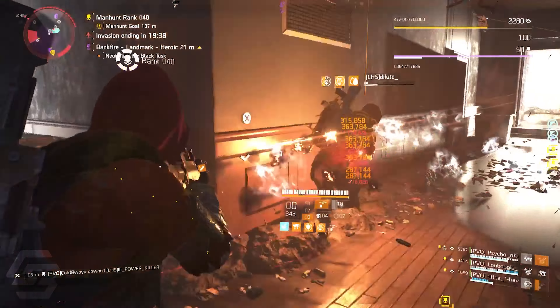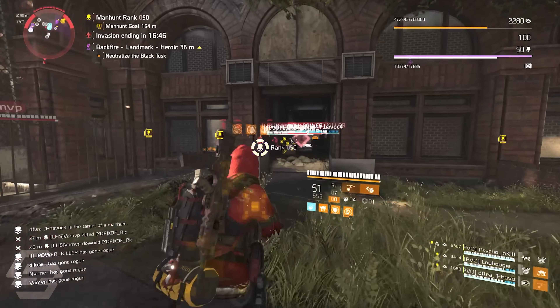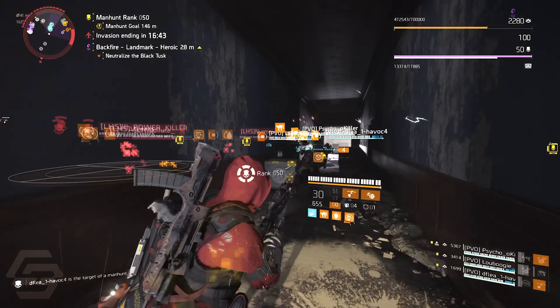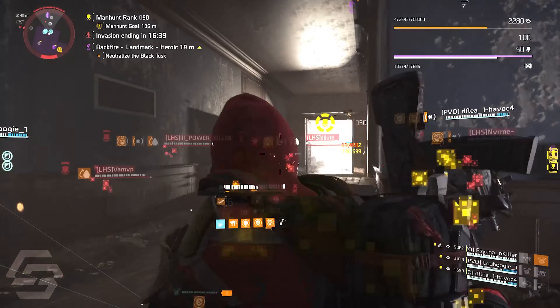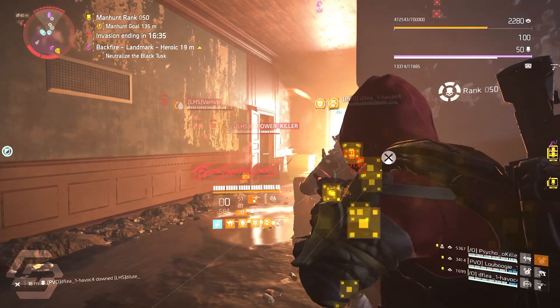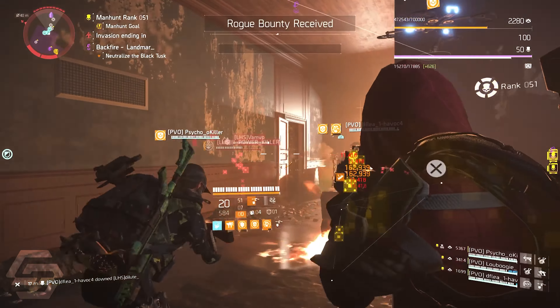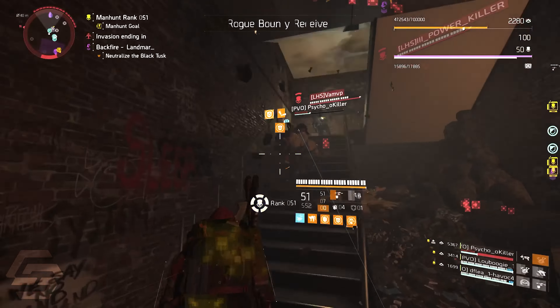To further increase the power of this build, I am using Companion as my backpack talent. This is the most underrated backpack talent for PvP. Companion increases your weapon damage by 15% when you are within 5 meters of an ally or skill. I love this talent because it promotes team play — the closer you stick to your teammates, the more damage you will deal.